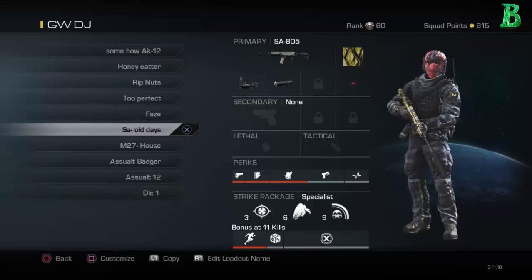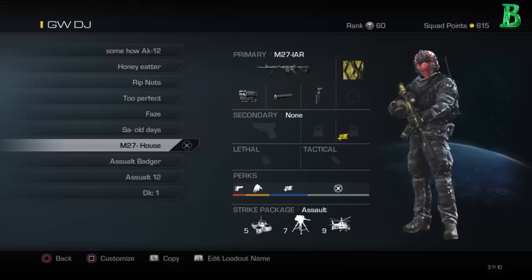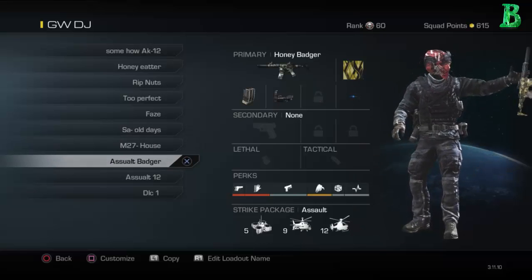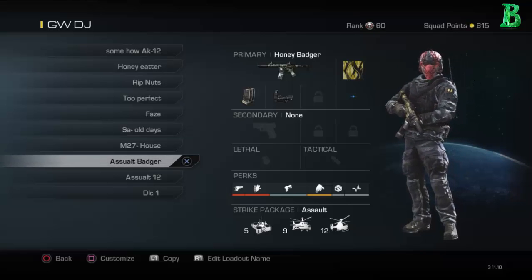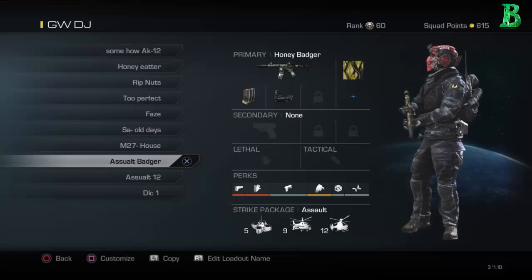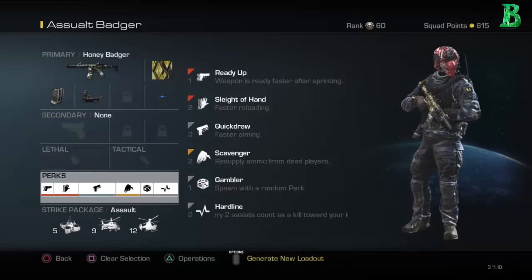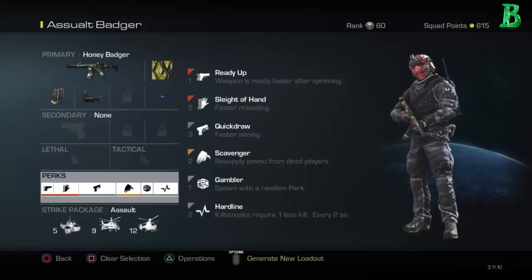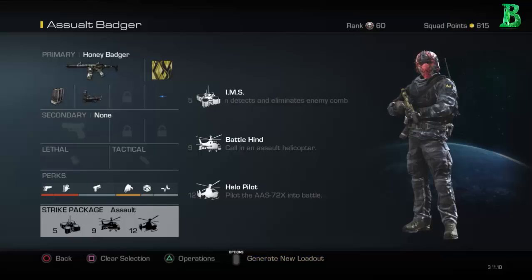For the M27, I call it House, because this is pretty much the only weapon I use for Whiteout and that other map — there'll be a caption popping up saying what map I'm talking about. Then I got the normal Honey Badger, which I call Assault Badger, because I'm using the Honey Badger pretty much like an assault rifle. Perks I'm using are Ready Up, Sleight of Hand, Quick Draw, Scavenger, Gambler, and Hardline. The scorestreaks I'm using are IMS, Battle Hind, and Helo Pilot to get those nice easy kills.